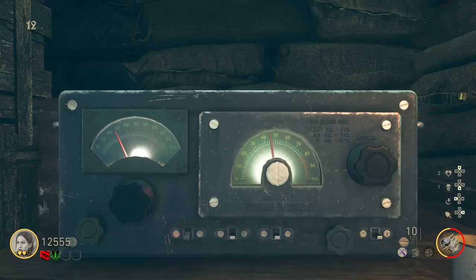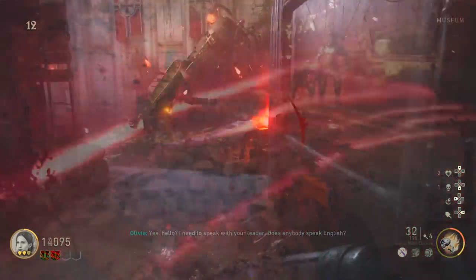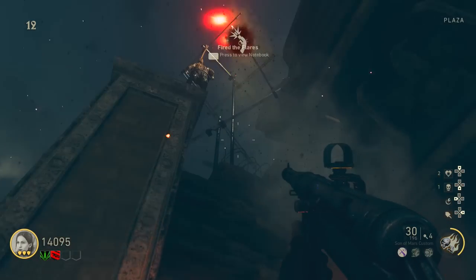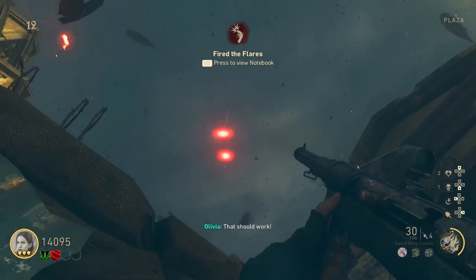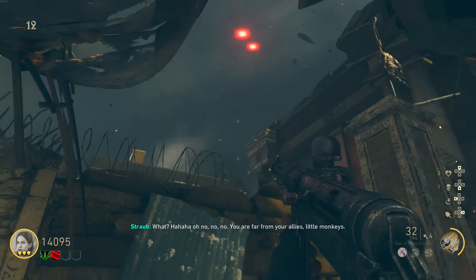Make your way back to the radio and type in that number using your analog sticks. Once the number is in, the red light will turn green and you'll get a message over the intercom. You can then make your way over to the flare box — simply shoot the top of the box and a flare will release, notifying the zeppelin to lower down above your head.